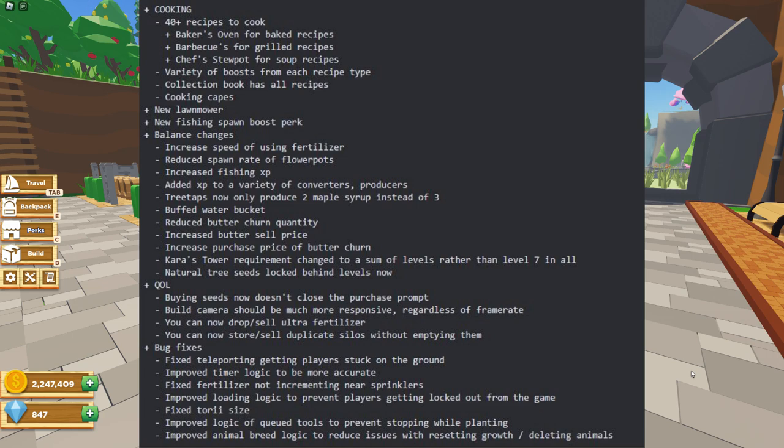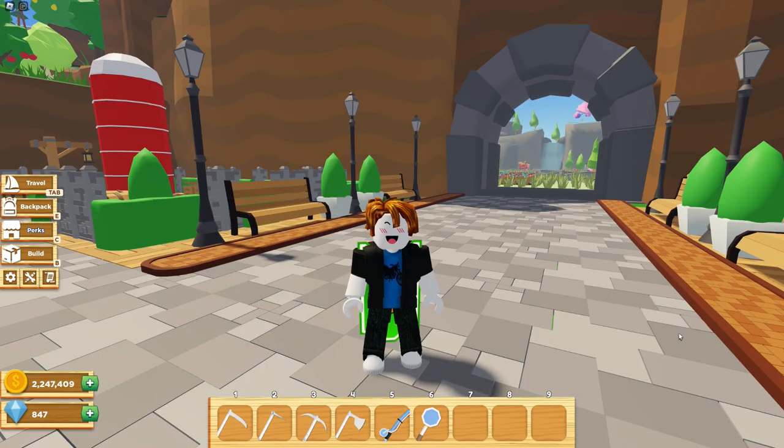For balance changes: increased speed of using fertilizer, reduced spawn rate of flower pots, increased fishing XP — that's awesome, fishing XP is hard to get. XP for a variety of converters and producers. Tree tops now only produce two maple syrup instead of three. Buffed water bucket, reduced butter churn quantity, increased butter sell price. Kara's tower requirement changed to a sum of levels rather than seven, and all nature tree seeds are locked behind that. So it looks like we can unlock Kara's tower now, which is awesome.